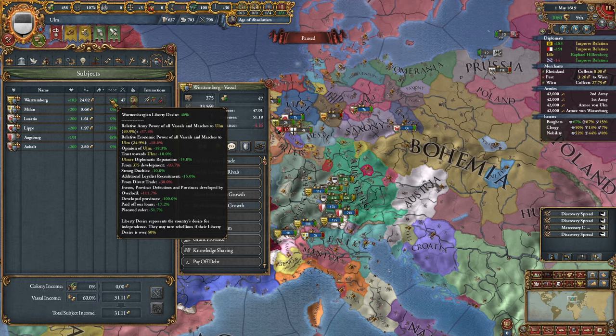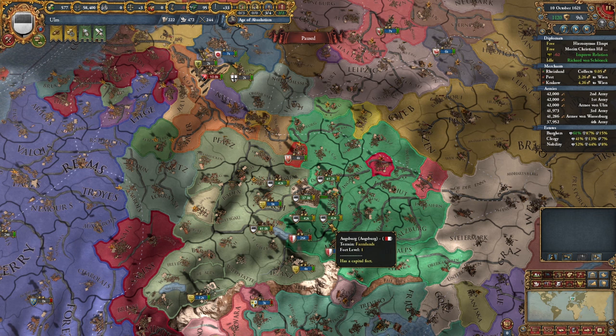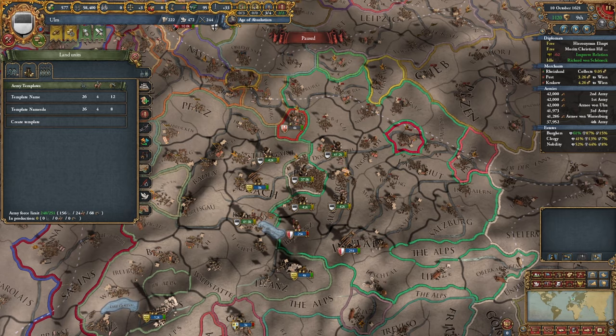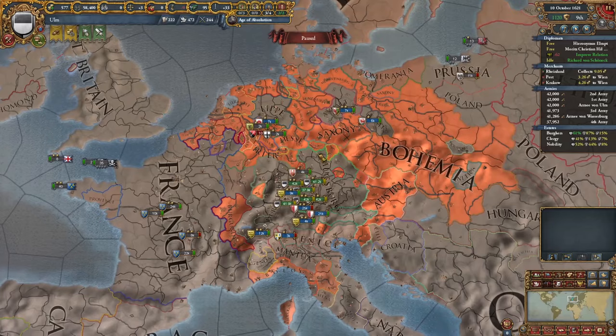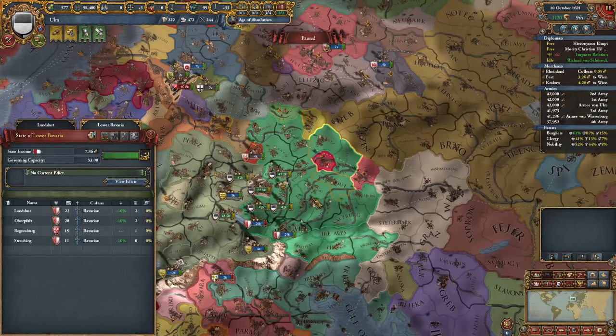Not sure if that's going to work, but we're giving it a shot. Next idea group, I think we're going to go with Plutocratic because it has a policy with influence to directly reduce liberty desire. I put Württemberg on scutage, which will require him to pay me a ton of money. Eventually he'll have to take out some loans to continue paying the extortionate fee, and then I can go ahead and pay off his debt, which over time should hopefully reduce his liberty desire. At the end of the game I'm going to come back and take it all anyway.